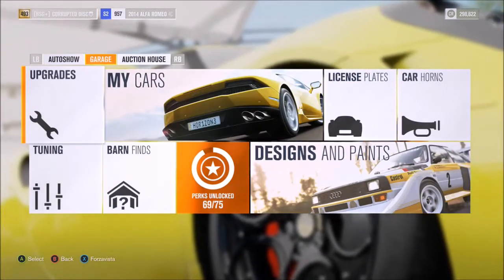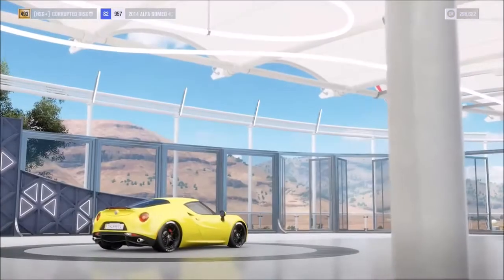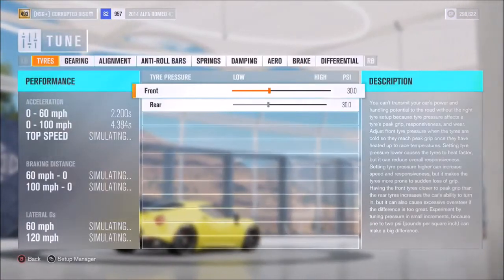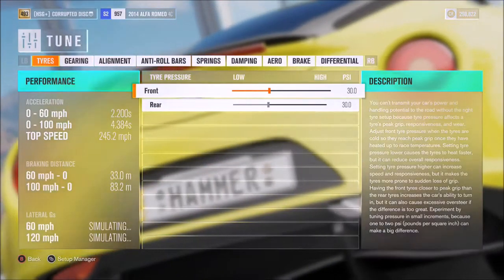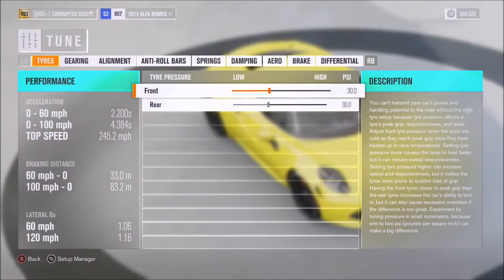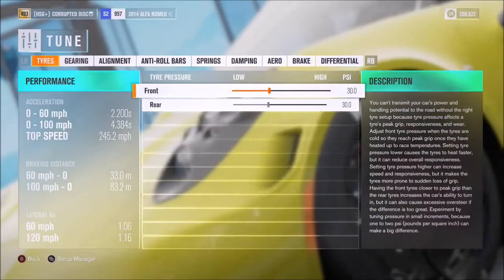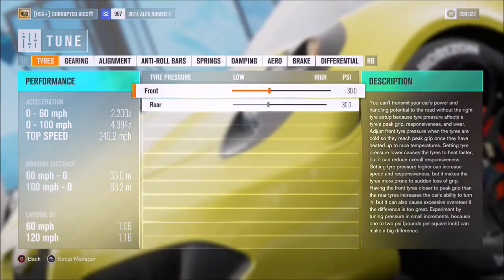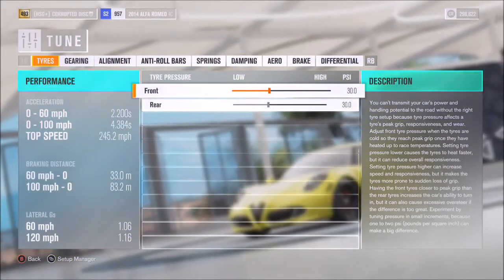The roll cage is more about handling — you don't really need it for straight-line performance, so it's down to you. As far as the benchmark, the acceleration is very impressive for its power because it is a very lightweight, small, compact vehicle. That really helps off the line — 2.2 seconds to 60 is very cool, and 4.3 to 100 is very impressive as well.